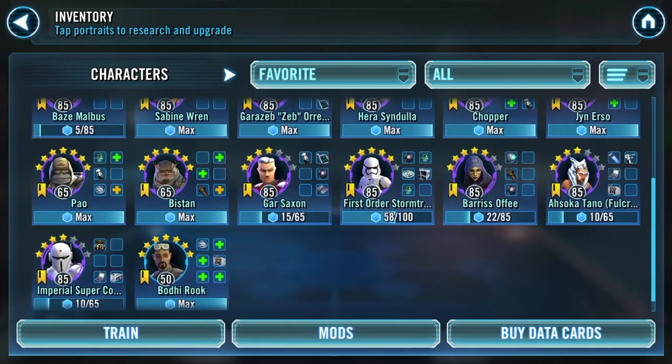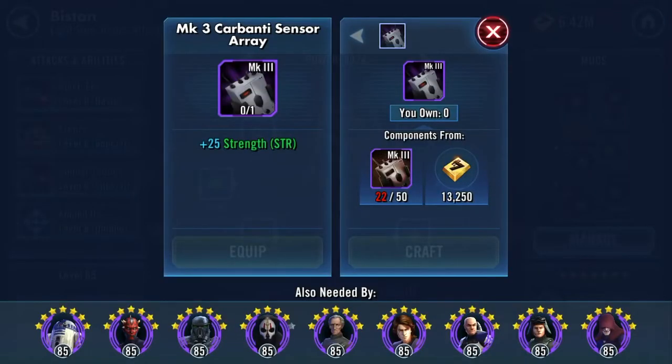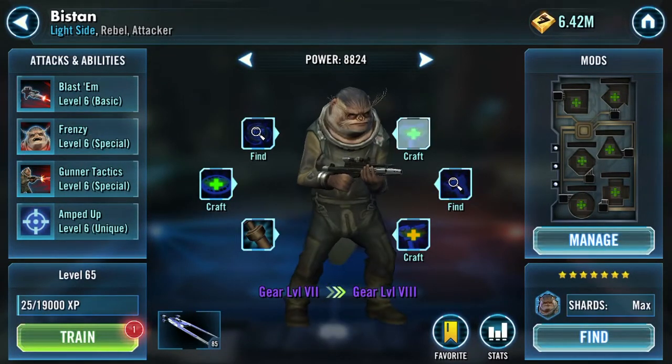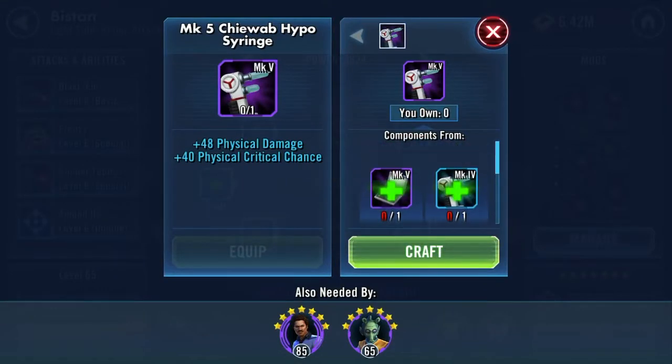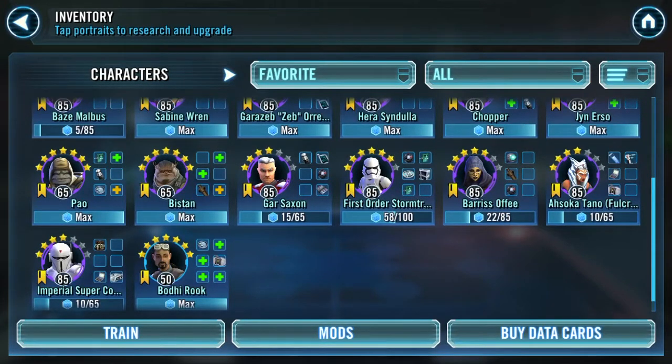In anticipation of territory battles, I got some of the Rogue One toons — Pow, Bistan, Bodhi Rook. My strategy for territory battles right now is I'm going to gear those toons up to just gear 7 and not take them any further, because like Bistan here, if you take him further he needs Mark III Karbontis which I can use better elsewhere. So I'll gear them up through the easy stuff, and they'll stay there unless I need to take them further.